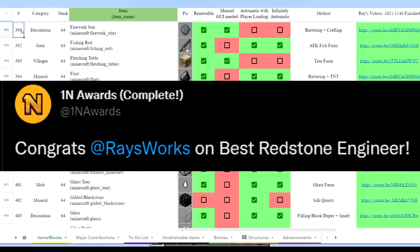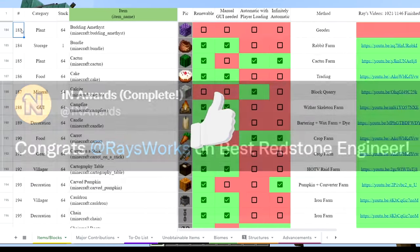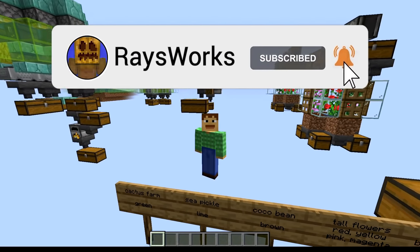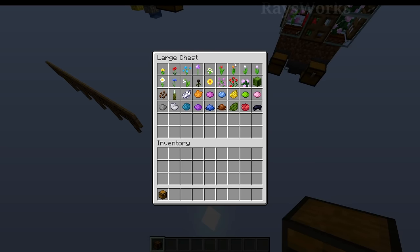Recently, I was nominated as Best Redstone Engineer. I really have a lot of fun designing these farms, so if you enjoy them, make sure to leave a like on the video as well as subscribe. In today's video, I will be doing tutorials on how to build all five of these efficient and simple farms, which will get you every single flower type, including the tall flowers, as well as the automatic farm for every single dye through the addition of cactus, cocoa bean, and sea pickle farms.